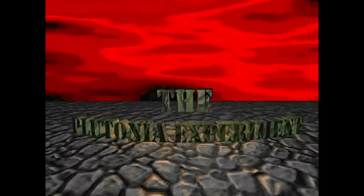Today's episode will be dedicated to the Plutonia Experiment, which was released as the second half of Final Doom in 1996. It was designed entirely by Dario and Milo Casali, who also contributed to TNT Evolution.